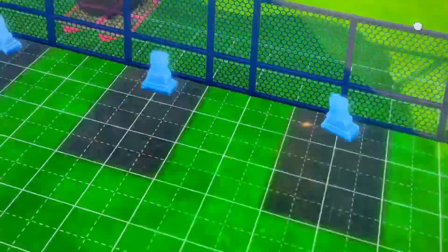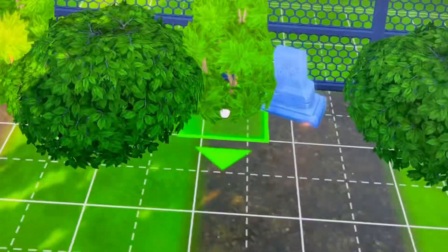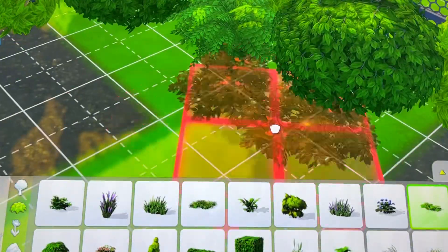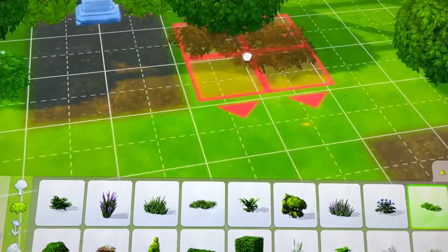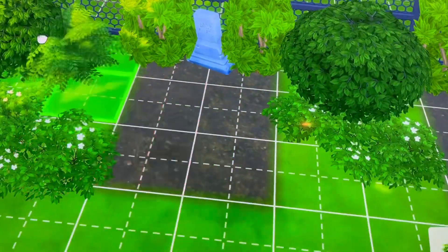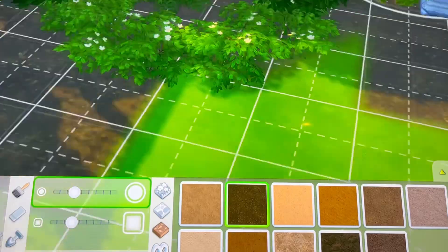I end up using these bushes and those tall light green ones. Then I do a lot of landscaping — I end up putting urns, since there are urns in the catalog. I put urns in front of all the gravestones. There are three types, so I put each one of them. Then I use low-lying bushes and a green fern, and do some dirt and stuff.